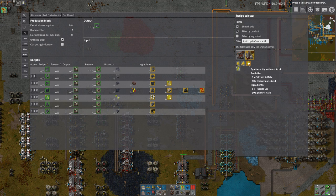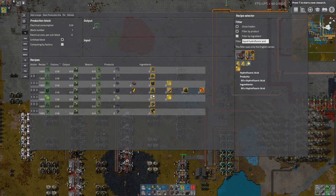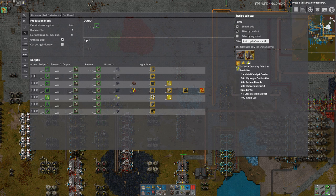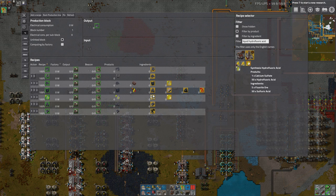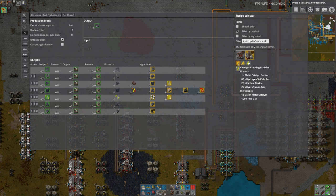So we can either make Synthesis Hydrofluoric Acid, which is Fluorite Ore and Sulfuric Acid, or Hydrofluoric Acid which is Hydrofluoric Acid and Hydrofluoric Acid. Some of the recipes in there are pointless and useless, and the reason they're in there is because of Angel's Converter Pumps — the two-way and three-way splitters that are useless and have never been used. They mess with hell mod and add stuff that doesn't really belong. So: Fluorite Ore and Sulfuric Acid, or Catalytic Cracking Acid Gas.